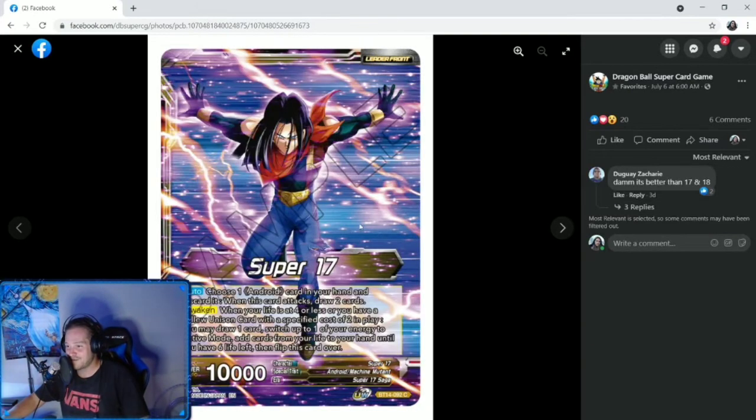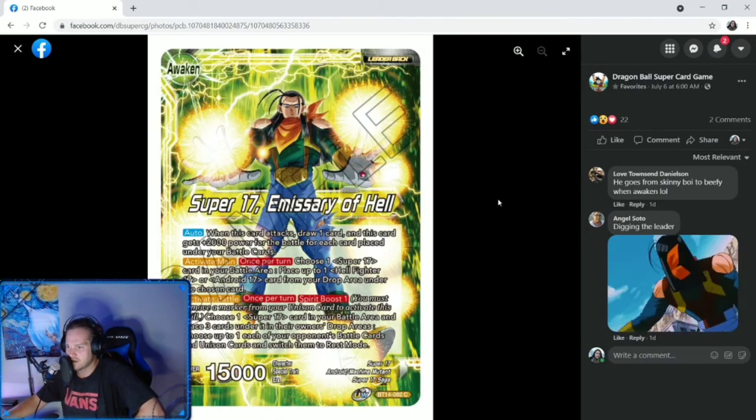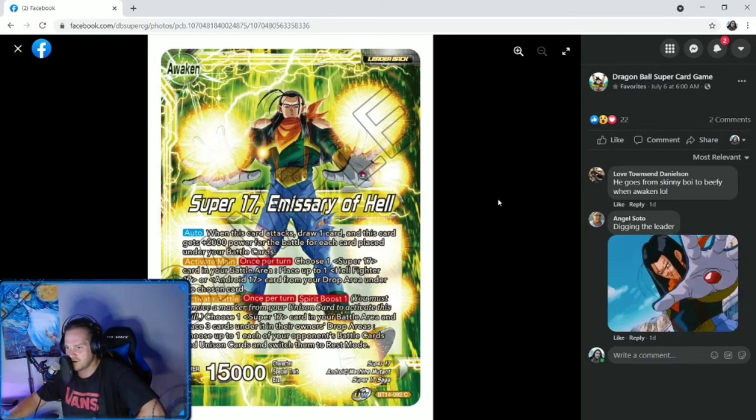Then we got a new Super 17 leader. Super 17 — it's yellow. The old one is green and I love the old one; it's one of the first leaders I ever liked. Auto: choose one Android card in your hand and discard it. When this card attacks, draw two cards — that's like Android 16, the blue one. Helps you cycle. Awaken when your life is at four or less, or you have a yellow unison card with a specified cost of two in play: you may draw one card, switch up one of your energy to active mode, add cards from your life to your hand until you have six life left, then flip this card over. On his awakened side — Super 17, Emissary of Hell. Auto: when this card attacks, draw one card, and this card gets plus 2,000 power for the battle for each card placed under your battle cards. Interesting.